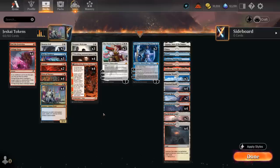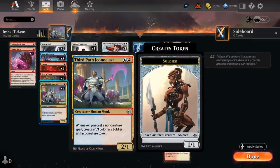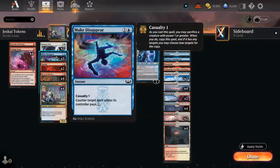We need some cheap removal to go with the Iconoclast to make sure we survive and can enable Iconoclast during the opponent's turn. That's where four copies of Voltage Surge come in — it can deal two or four damage at instant speed if we sacrifice an artifact, which pairs nicely with the 1/1 Soldier tokens the Iconoclast generates. We also have three copies of Make Disappear, which pairs nicely with all the tokens since we can easily sacrifice one to enable Casualty, forcing the opponent to pay four mana instead of two.